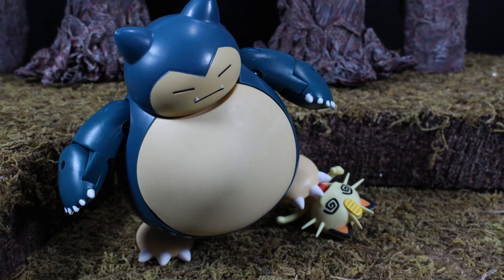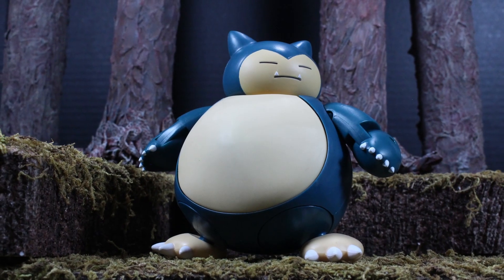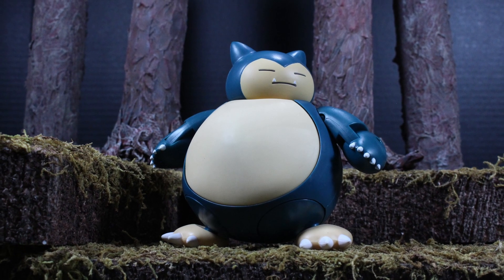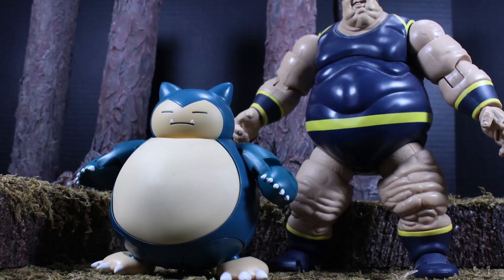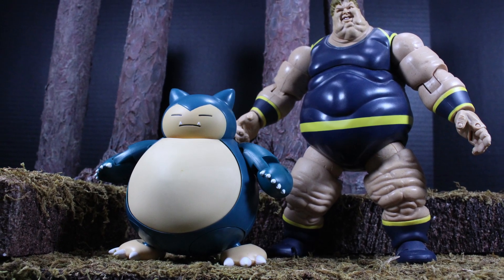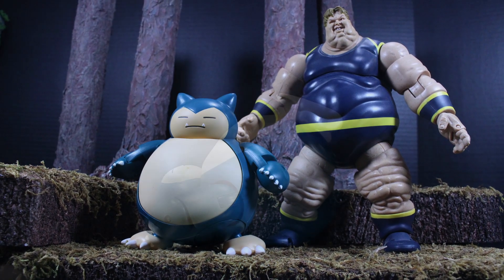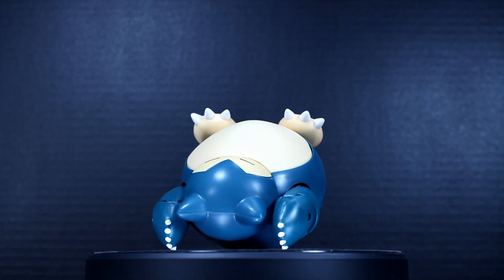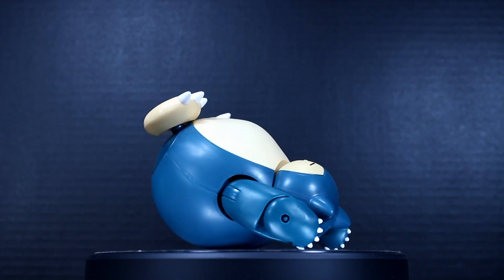One thing I do wish Tomy would have done is utilize the same method that Good Smile used on their Kirby Nendoroid, where they put magnets on his arms and legs so you can move them around freely. I think Snorlax would have benefited hugely from that kind of articulation dynamic — that would have been amazing. Granted this is a cheaper line for kids, but I wouldn't complain if another company wanted to make a Snorlax figure using magnets like they did with Kirby. For spherical figures like this, the magnet approach is really neat.